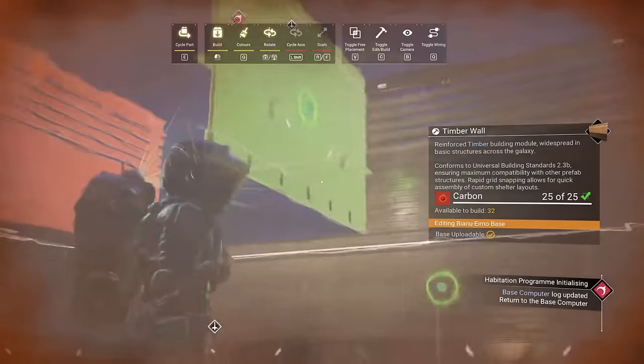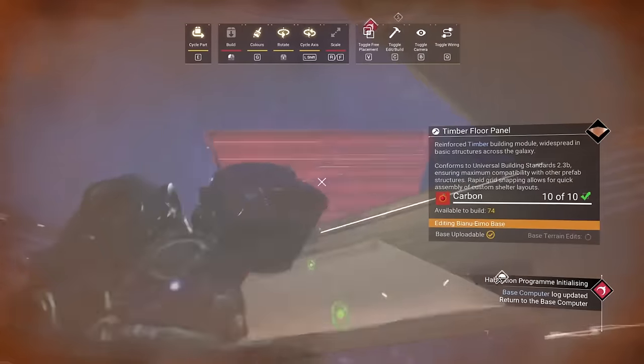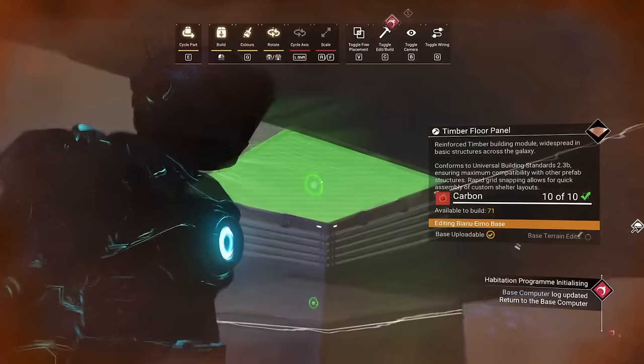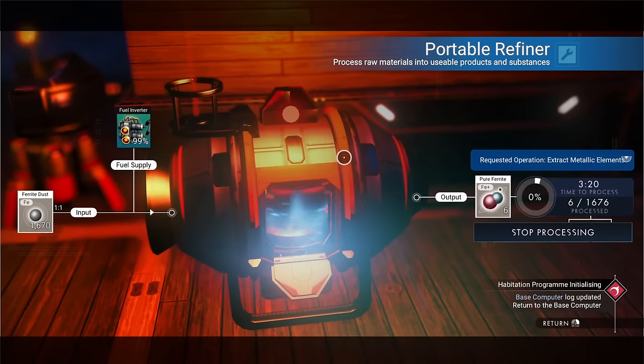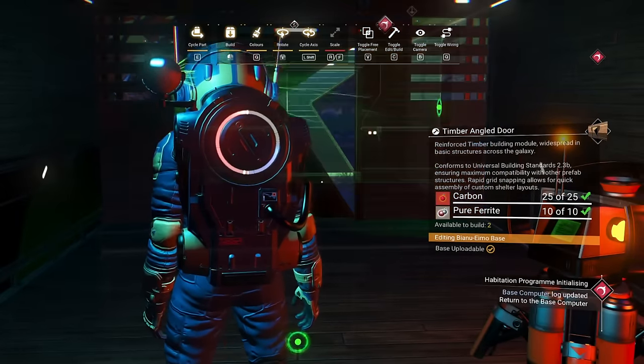If you do get yourself into trouble, don't sweat it too much. All you have to do is start placing a roof on your base, and once you're kind of under the ledge, you're not going to be taking any more hazard damage. Unfortunately I used up all my pure ferrite and wasn't even able to make a door on my base, so I can get that sorted right now.